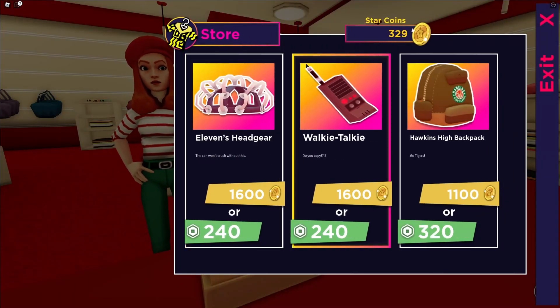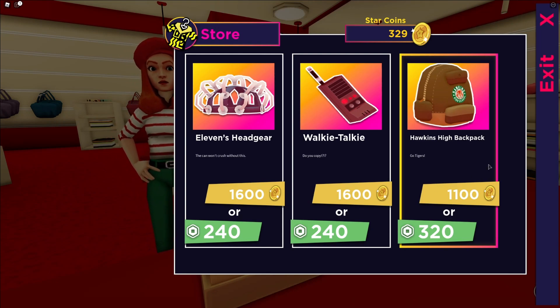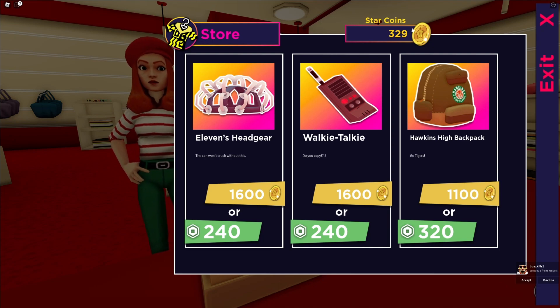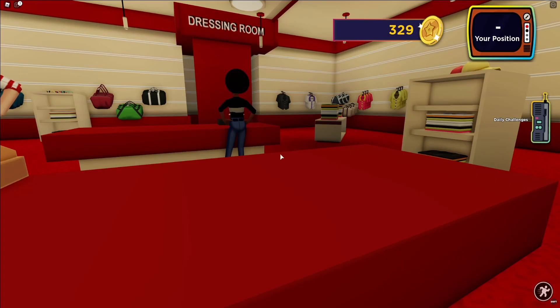A pop-up will appear on screen, and here you can go ahead and buy these items. There are actually some more items here, but I've already bought some of them so they've disappeared. This is a choice to either buy these with Robux or with points. It doesn't look like it'll take too long to get enough points — maybe a few hours at most if you want to get some of these items. You can get these items through this accessory store.